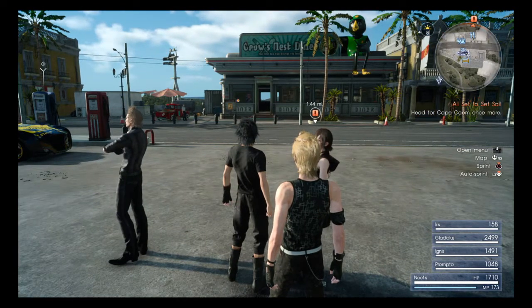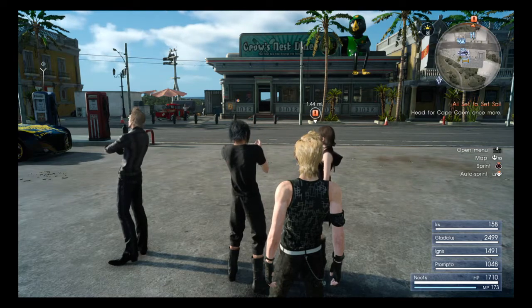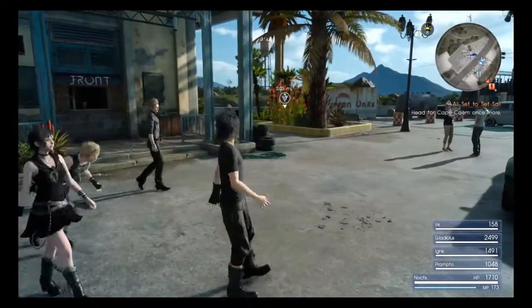Hello and welcome back to my walkthrough of Final Fantasy XV. In the last episode, we defeated Aranea Highwind in the mini-boss here in Chapter 6.